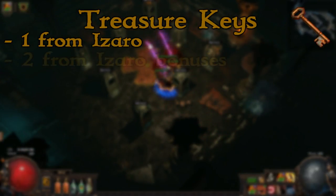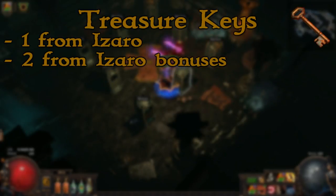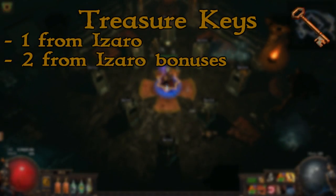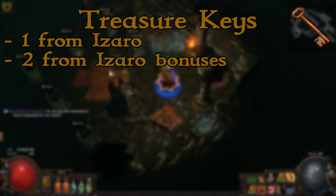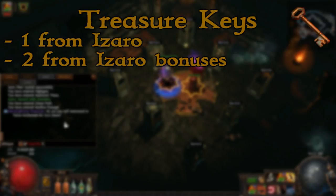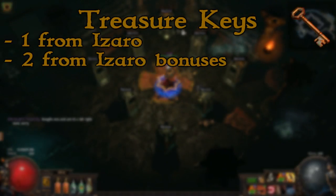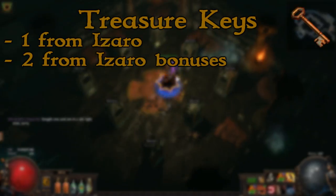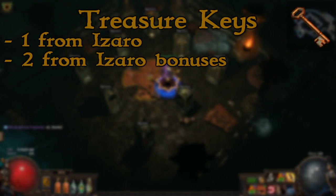You can get two extra keys from the first two Izaro fights by completing the bonus objectives. These bonus objectives change with the rotation every day. For each of the first two Izaro fights, you will have a special mechanic. Most of them are just additional mobs that fight you or portals, where the only objective is to not kill them. There are some special ones, like the charges where you have to wait for them to charge up — it will say in the chat when they are charged. There is an additional one where statues are kneeling and you have to wait for their health to reach full before continuing. And there is one more that gives Izaro buffs, and you must not click on them to get the additional key.